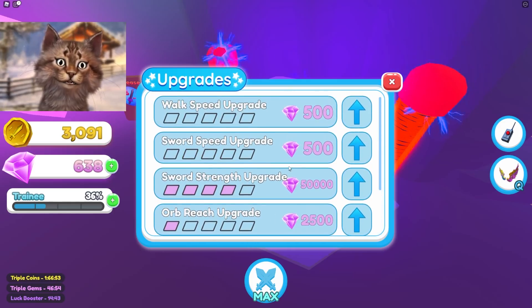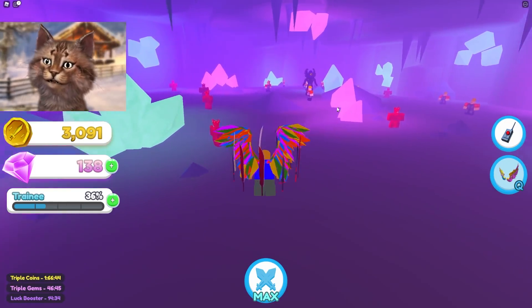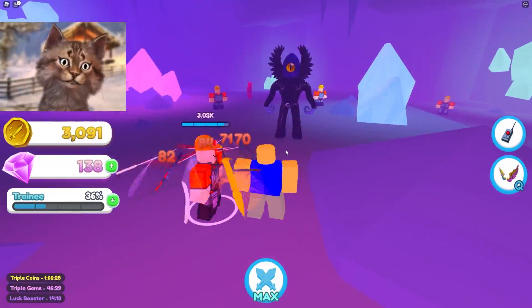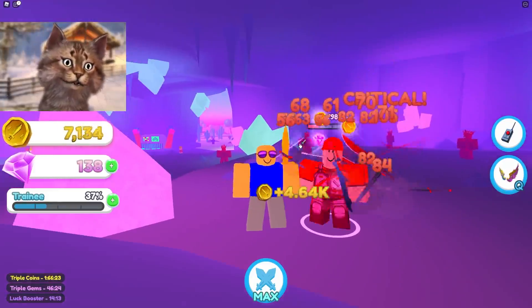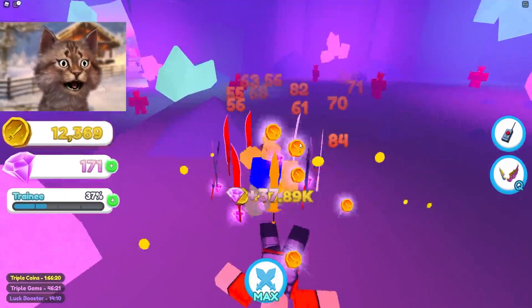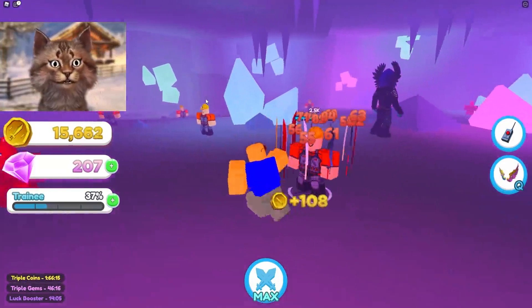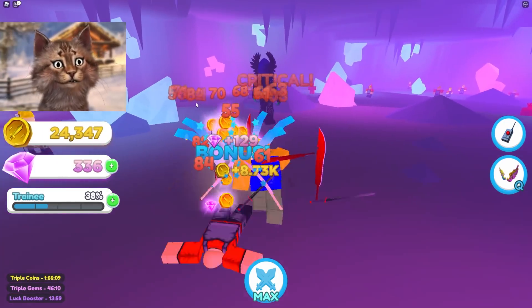What else can we get? I guess walk speed. I guess sword speed — wait, does that make your sword attack faster? So here we are, let's ignore the boss for now and fight these little miner guys. These guys have 3k HP but I absolutely destroyed them. We absolutely destroyed these guys. I like fighting these guys because you get more coins, and I think the boss gives you a lot of gems, which is very good because I need a lot of gems now.